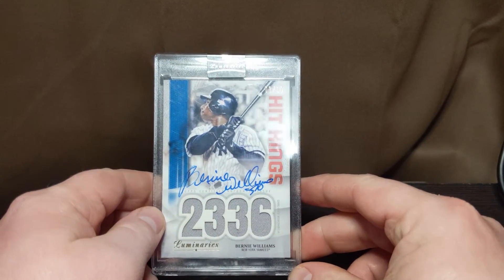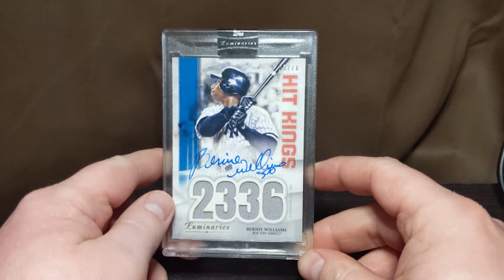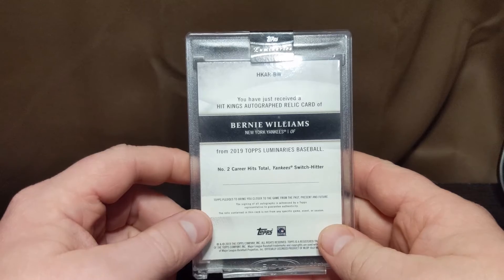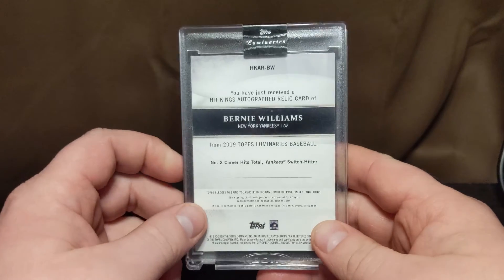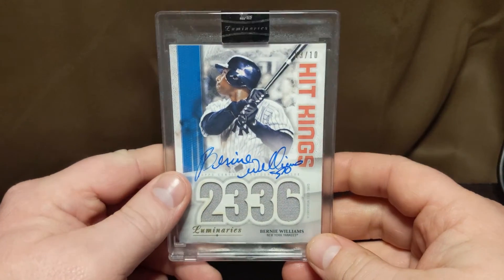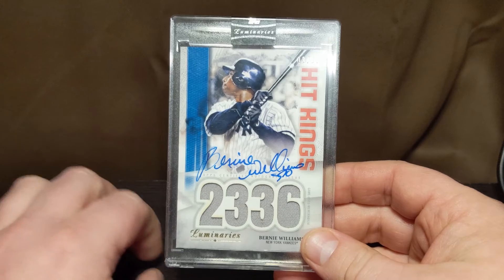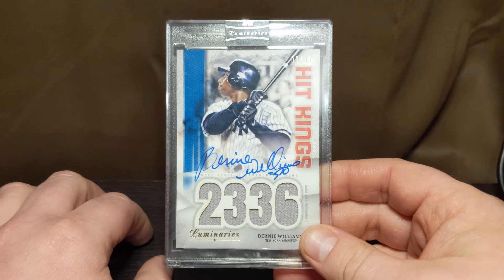The last card I'm going to show you today is another personal favorite from the Yankees — this was the idol I grew up with. Loved this player. Absolutely loved him. Class act. And depending on if you're old school stats or new school stats, there's an argument for and against him being in the Hall of Fame. Bernie Williams — a wine card numbered 9 of 10. Class act. Controlled center field for 16 years with the Yankees. Number 2 in career hits for Yankees switch hitters. And then he went on and was either nominated or won a Grammy for Latin music, like five or six years ago.